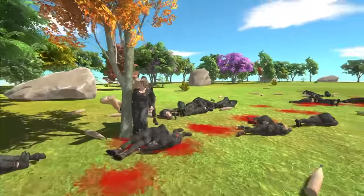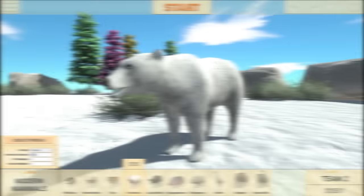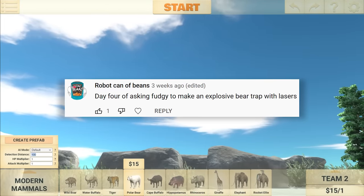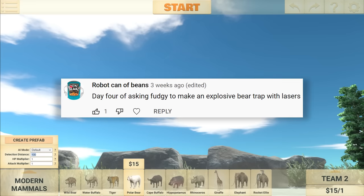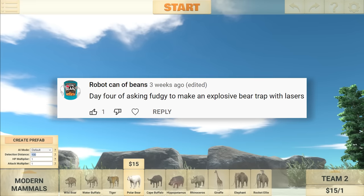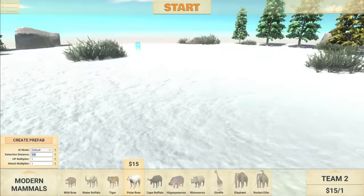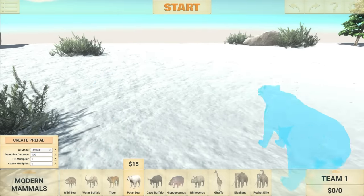There's not that many left — he's killed a lot of them. Let's go ahead and end the battle and move on to the next suggestion, which says, 'Day 4 of asking Fudgy to make an explosive bear trap with lasers.' That's from Robot Can of Beans. I definitely didn't pick this comment just because of the name and the logo. So anyway, I've got my polar bear here. Of course we're going to try it on other animals, and let's go ahead and make this trap.